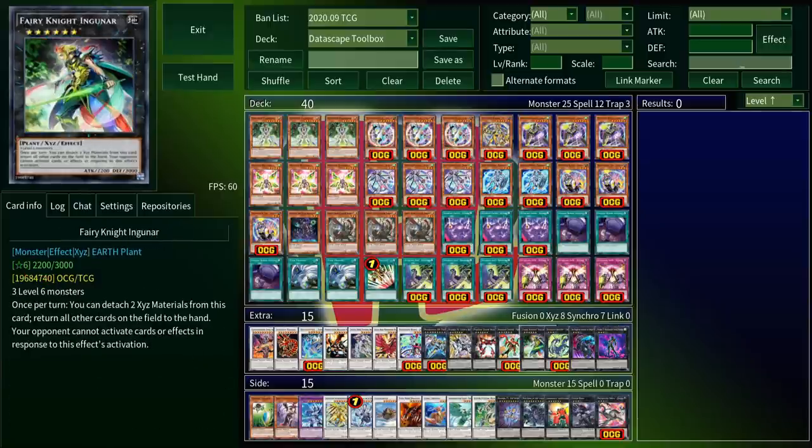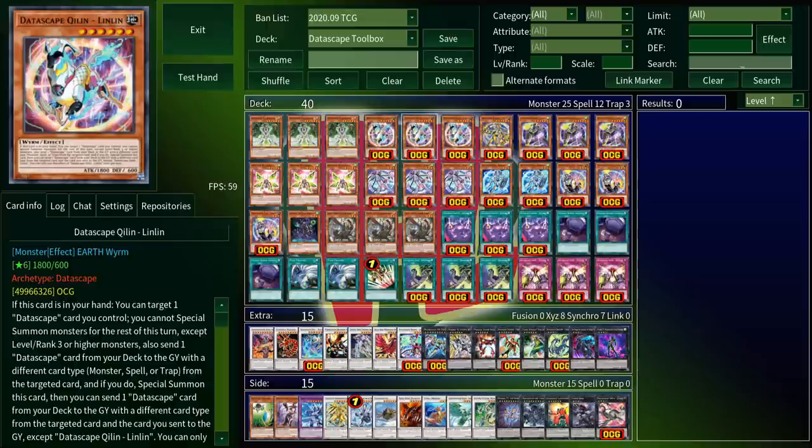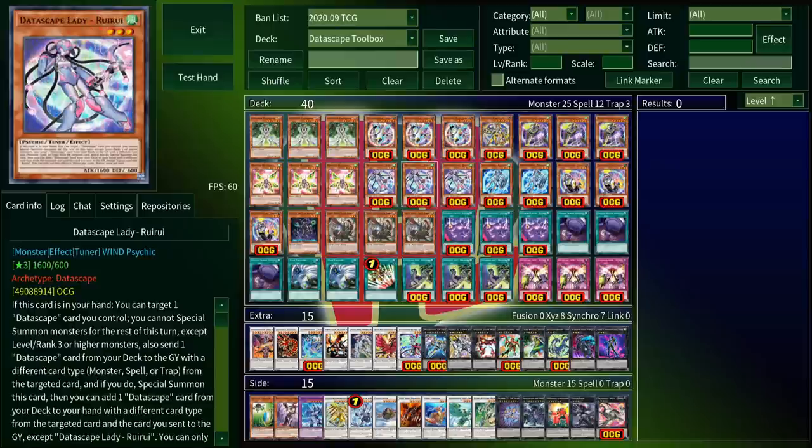So that's your toolbox, but the important question is how do we actually make all these cards? That brings us to the Datascape main deck, which can be kind of difficult to wrap your head around. The Datascapes have a lot of text, but fortunately most of it's the same between all the monsters. Every monster has the same clause saying that if you special summon them, you can't special summon monsters for the rest of the turn unless they have a level or rank of three or higher. Since Links don't have levels, you can't use these to make Links — you're pretty much stuck to Xyzs and Synchros.